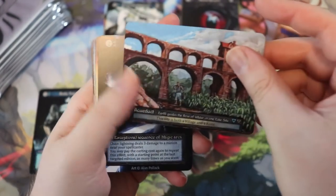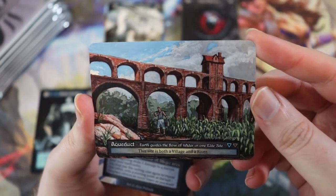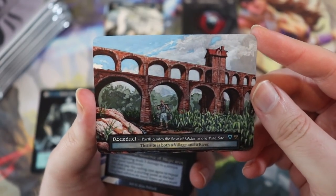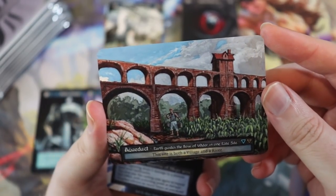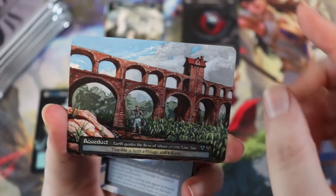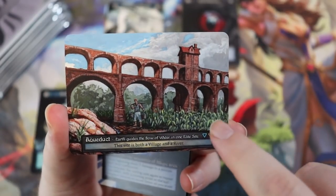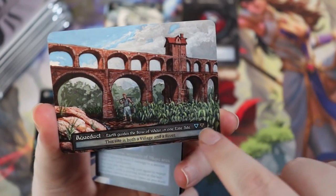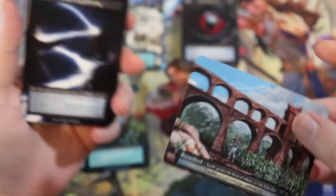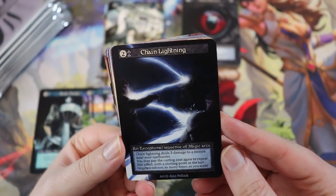Aqueduct! It's literally an aqueduct — it's like a dual land! It says earth guides the flow of water — it's one elite site that's both a village and a river, so it counts for both and provides water threshold and earth threshold. Let's go — one of the dual lands! We also have Chain Lightning — great card — and Clamor Harpies, which I've played before.